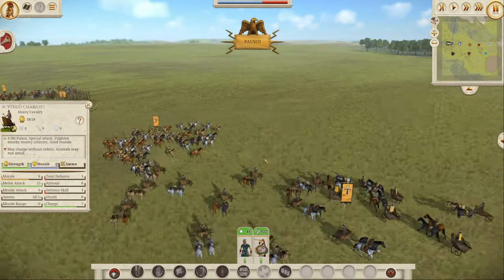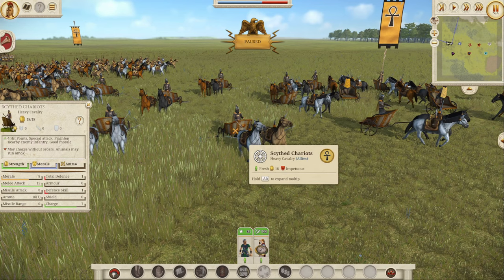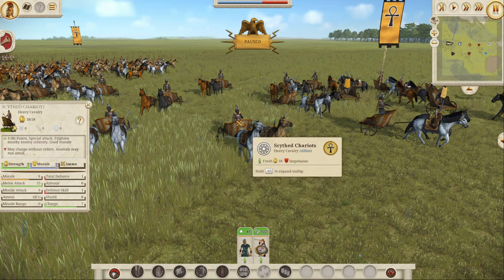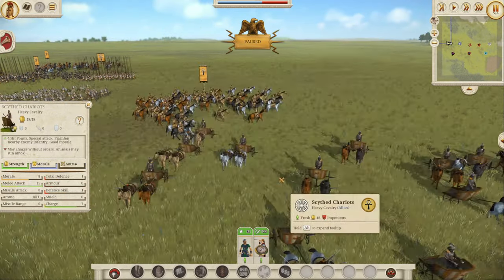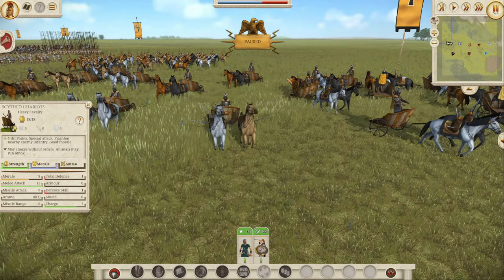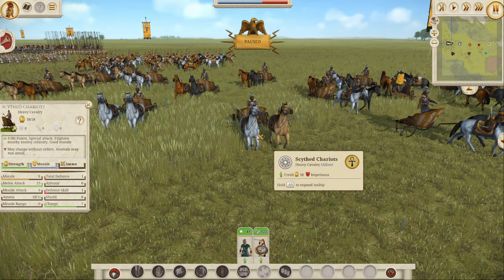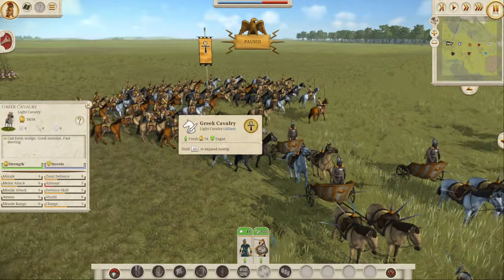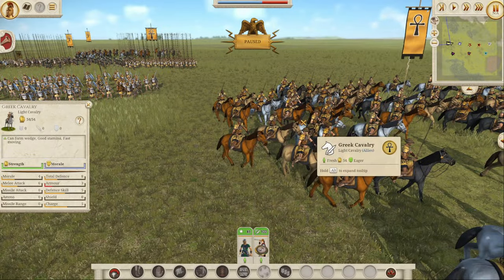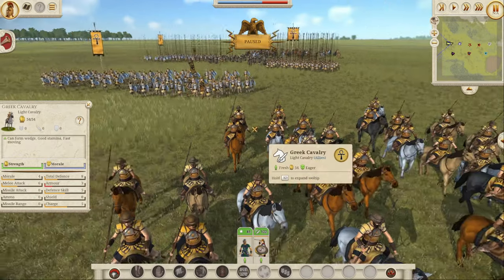Egypt has the largest amount of troops added. They get Scythe Chariots, which are a Pontic unit added to the Egyptians. The theme with Egypt is adding Hellenic units, because the Egyptians at the time were Hellenic, not ancient pharaonic Egypt - though the developers went with ancient Egypt for variety. The Scythe Chariots have 8 morale, 15 melee attack with 4 hit points, but total defense of only 1 and no armor, so they're very susceptible to archers. They also get standard Greek Cavalry, though Egypt already has decent light cavalry options.